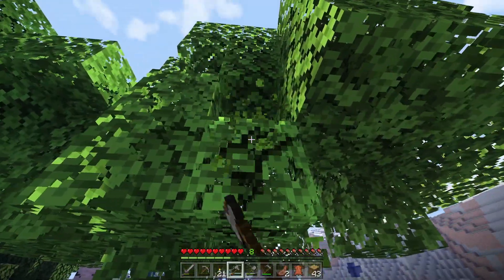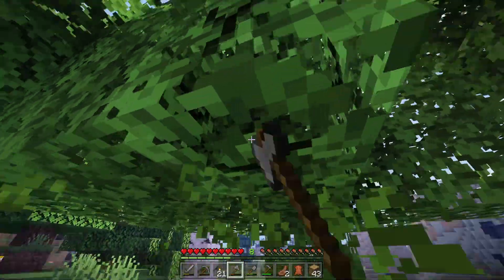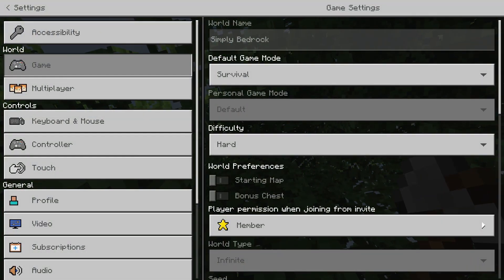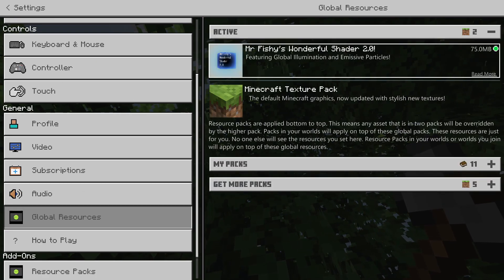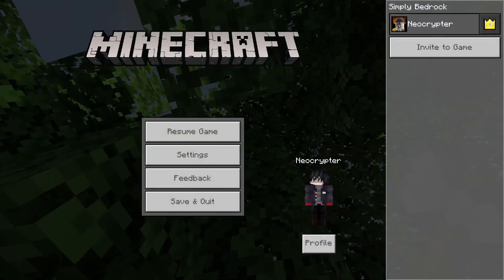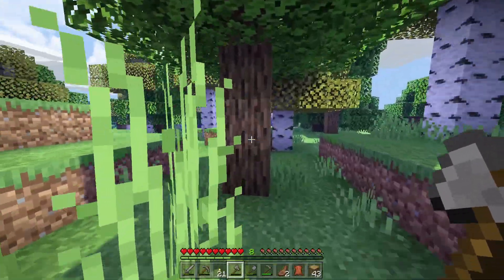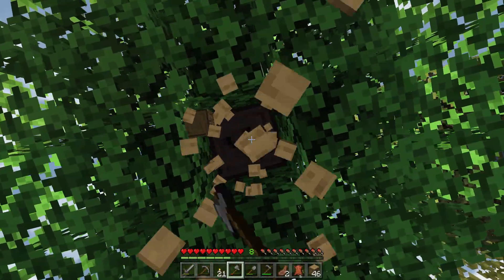If you're a Bedrock player you probably already know MCPEDL, which is where I found this one. Let me go into settings real quick — by the way, we're playing on hard mode as you can see. Under global resources active: Mr. Fishy's Wonderful Shader 2.0. I have so many installed at the moment. Yeah, that's the one — Mr. Fishy's — it's over on MCPEDL. That is quite a mouthful to say.